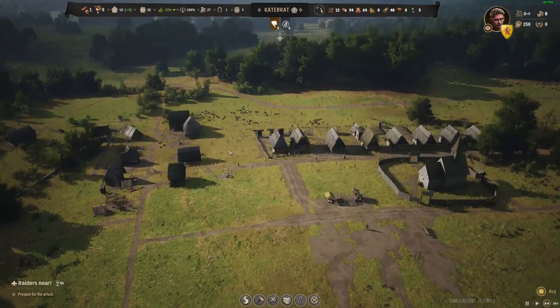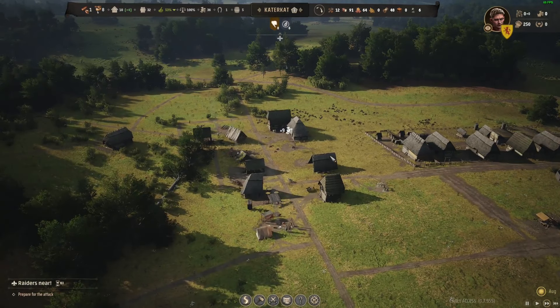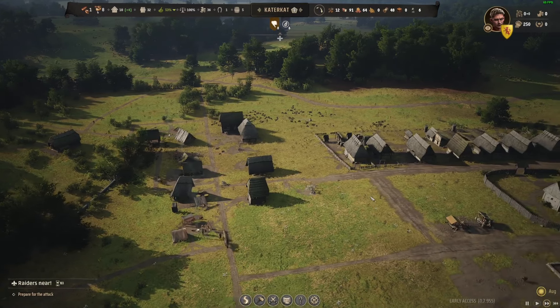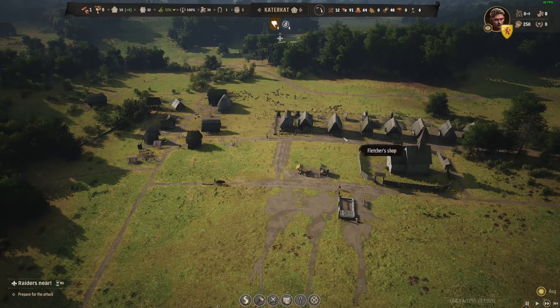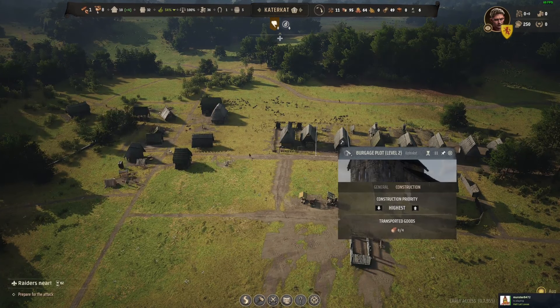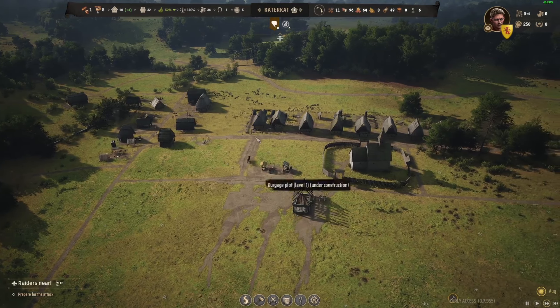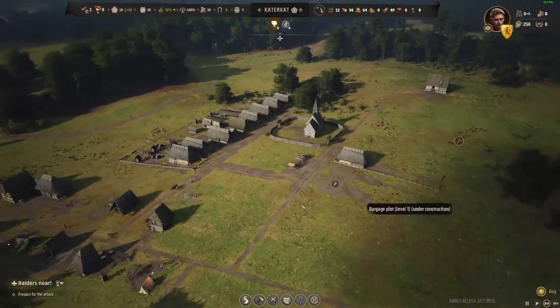We made some more coin — excellent. They sold the berries, good job. They probably bought the rest of the berries. So unfortunately I need to get more people in there — I can't really spare at the moment because we're building burgage plots to expand our population.